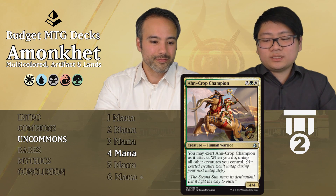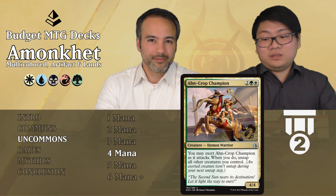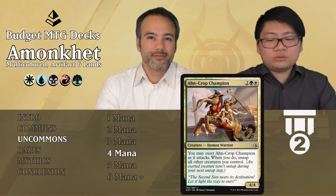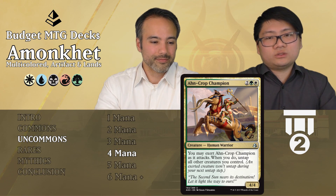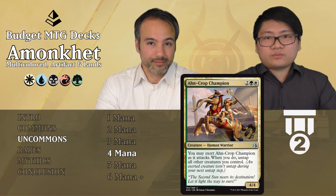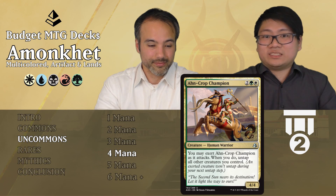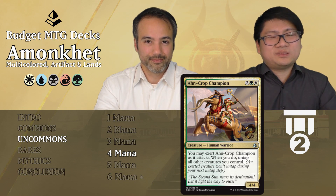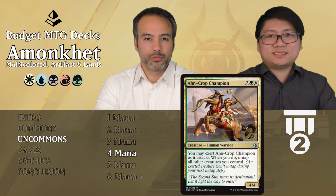Uncraft Champion — two generic, one green, one white — it's a 4/4 human warrior, already pretty good. You may have it exert when it attacks, and when you do, untap all other creatures you control, effectively giving everything vigilance. Other exert creatures love this guy. Tier 2, super strong.